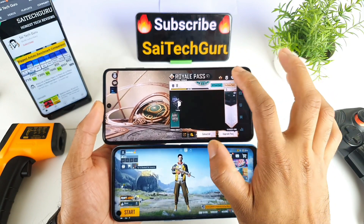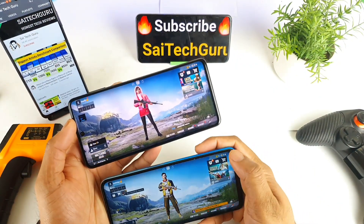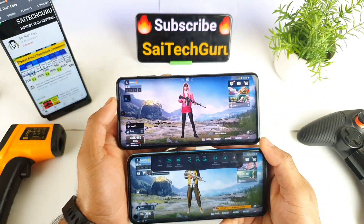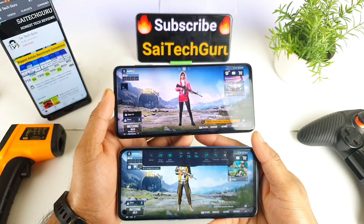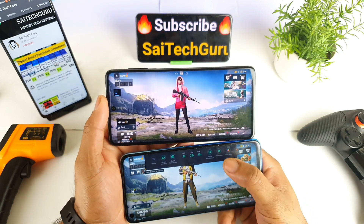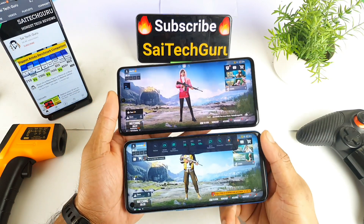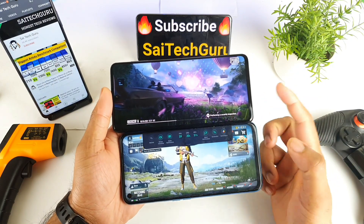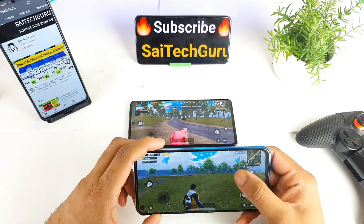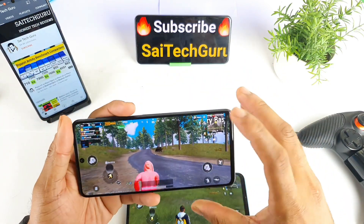Let me quickly go to the main map and try to start the match. During gameplay I'll use the real time FPS meter which is present in the Realme phones on the top, and in the Samsung phones you also have a real time FPS meter to track it. Both matches are ready in both phones. Let me keep running and show you the real time FPS so it will be easy to see which phone has a better advantage.